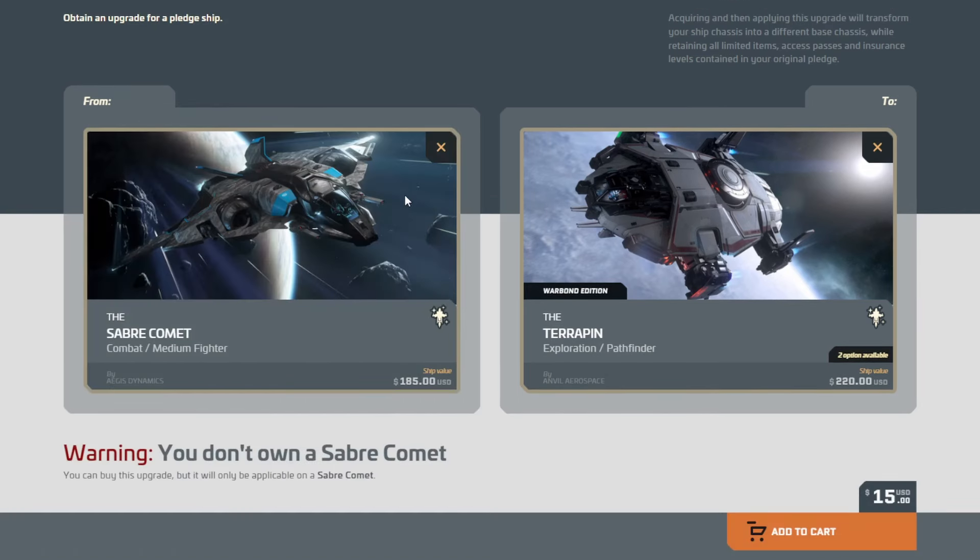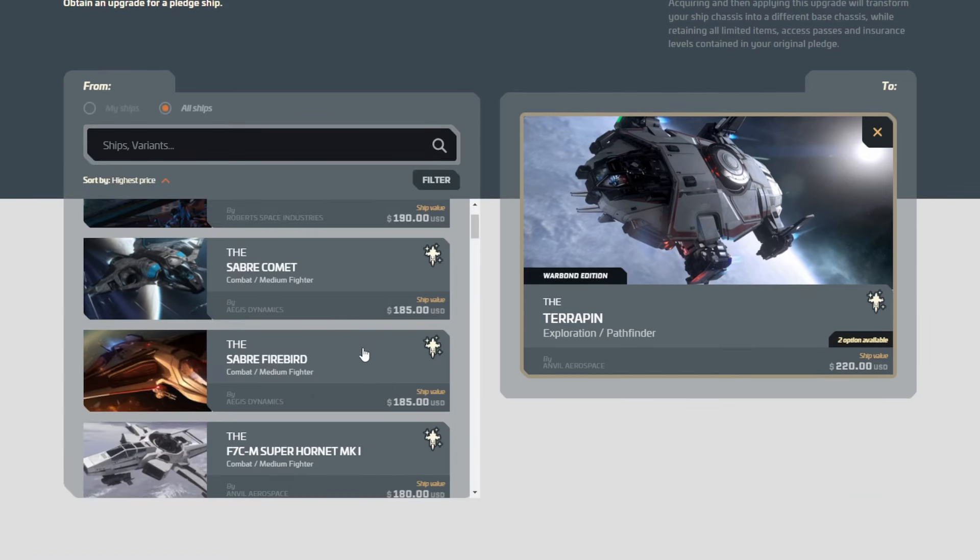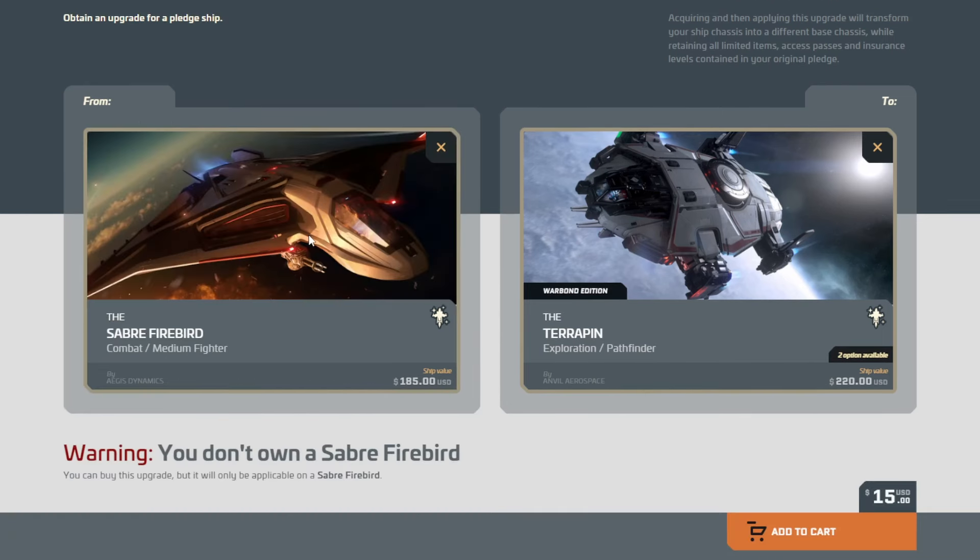The Saber Comet has had zero Warbonds previously. Moving on, the Saber Firebird — this is actually out, you can fly it. The Firebird has a Warbond CCU going right now, so you can capitalize on this particular chain right away. And because it's released, it's probably not going to increase in price. You can lock in the Warbond savings, and I don't know how many more Warbonds the Firebird will have, but it definitely has one right now.